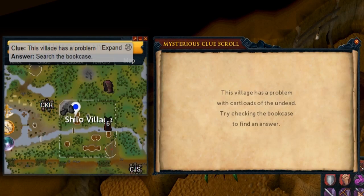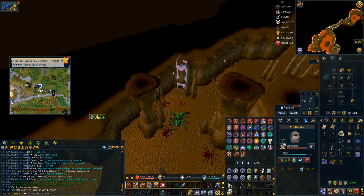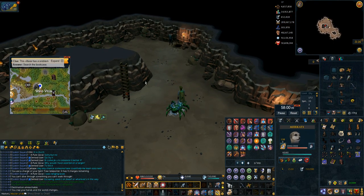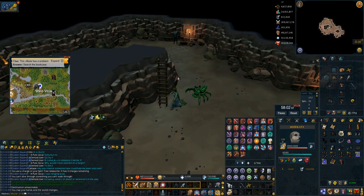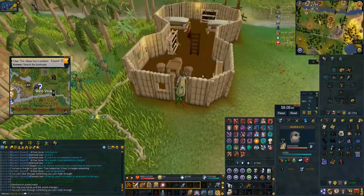Another Shiloh Village clue where you have to search the bookcases — the clue has 'cart roads of the undead' so obviously it's Shiloh Village. I use the Karamja gloves to teleport to this step because it puts you in the little dungeon that's literally right underneath the bookcase you need to search. Just climb up the ladder right next to you, go into the house, and search the bookcase.